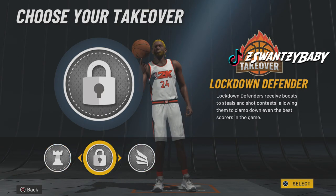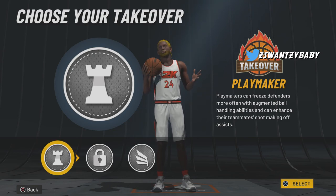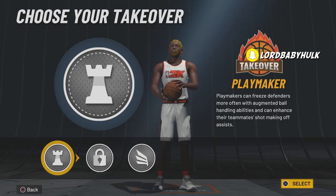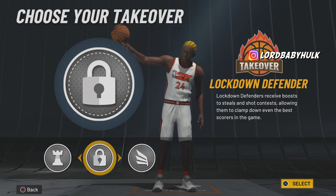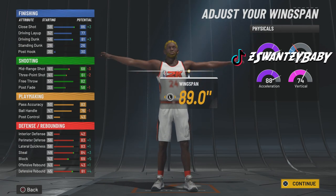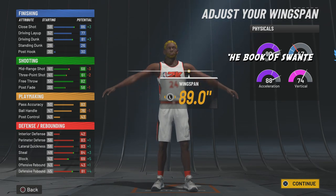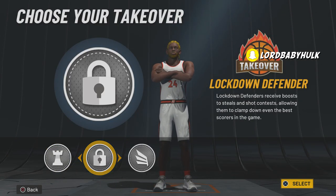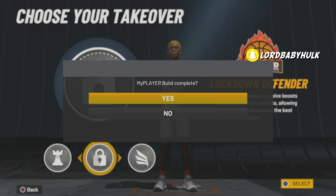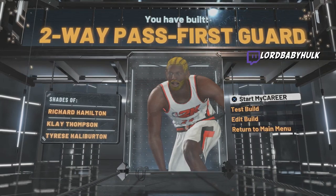Here are your takeovers. I personally would choose Limitless — it seems like the best one overall for OP, but if you want to have fun, get contact dunks or break ankles — it's up to you. Check the speeds: you're gonna be able to get 98 speed and 96 acceleration on a big 6'7" demigod. Choose whatever takeover you want, and voila — two-way pass-first guard, Clay Thompson, Richard Hamilton archetypes.